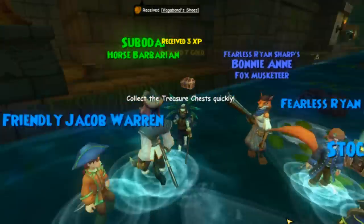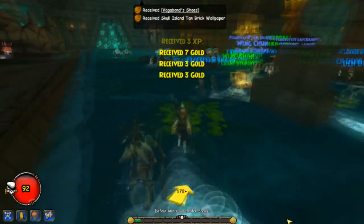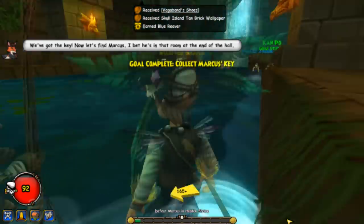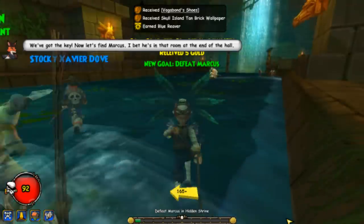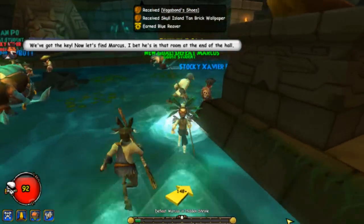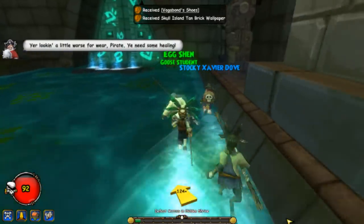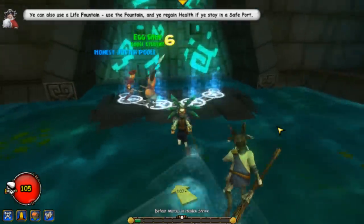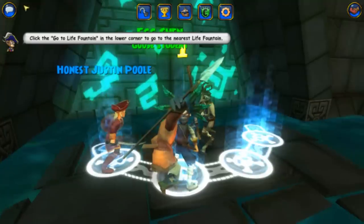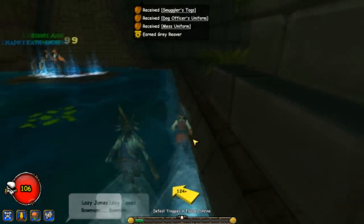After the fight, go ahead and collect the treasure and then you'll get a key. 'We've got the key — now let's find Marcus.' He's in the room at the end of the hall. The room is going to be across the area over here — it's this little platform. Go ahead and push X on it and then you'll enter the room.